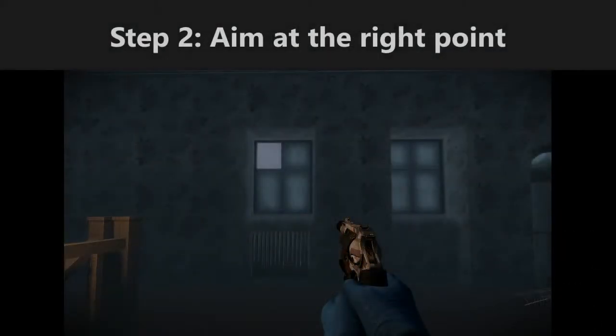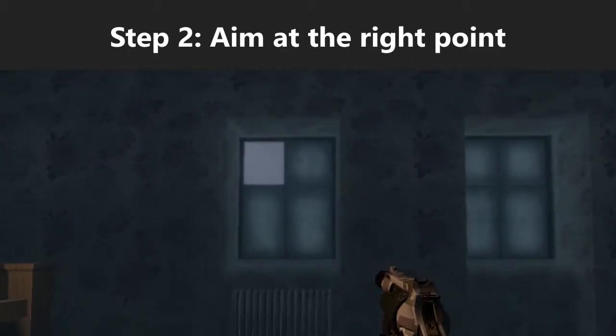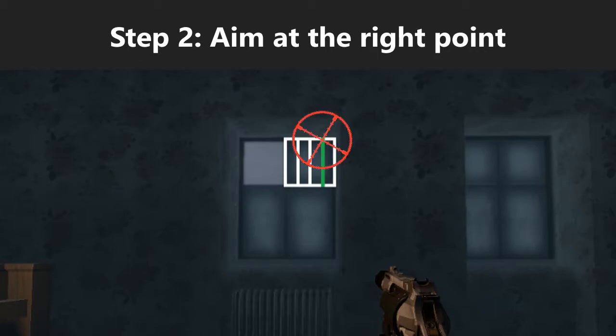From here, we need to aim at the right height and direction. Personally, I split the upper right pane of this window into 4 parts, and aim at the top of the frame between the first and second piece from the right.